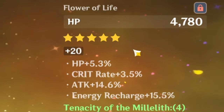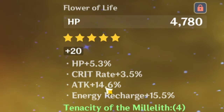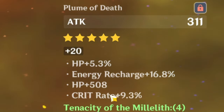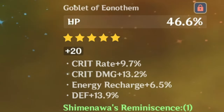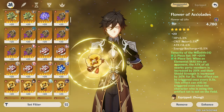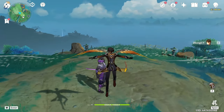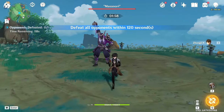Before we test the damage and the shield, let's look through his artifacts. His flower probably could be changed — he has pretty good stats but unfortunately rolled quite a lot into attack percentage. His feather could have slightly less flat HP and more percent HP. The sands is alright. His HP goblet feels really good. His HP circlet probably could be improved. Honestly, all of his pieces are kind of mediocre.